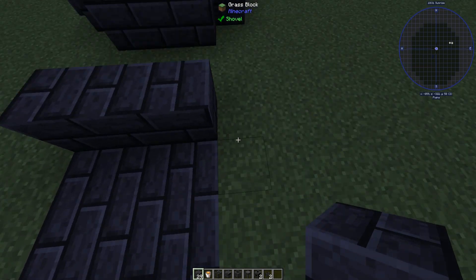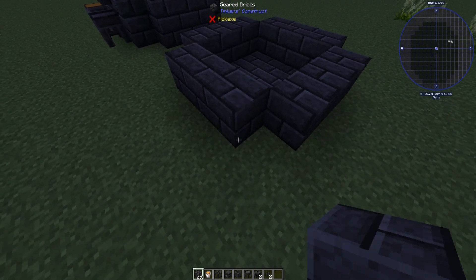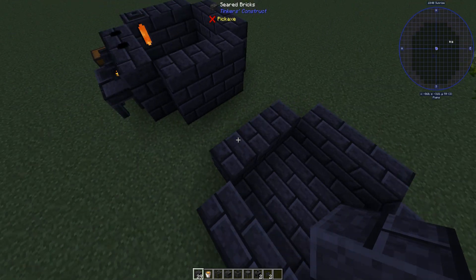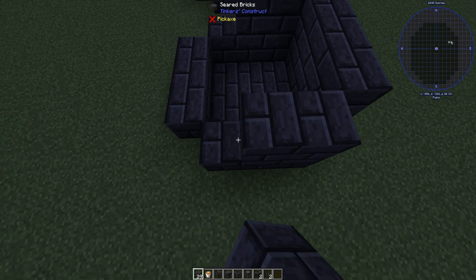Then you're going to build up the sides: 1, 2, 3 on each corner — 1, 2, 3; 1, 2, 3; 1, 2, 3. So there you go, that's one part of it done. Now you're going to build two walls right here: 1, 2; 1, 2, 3; 1, 2, 3.